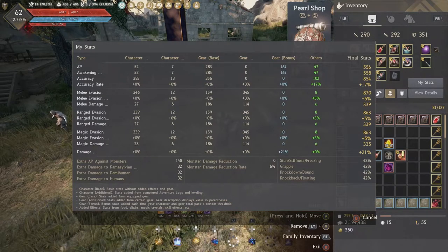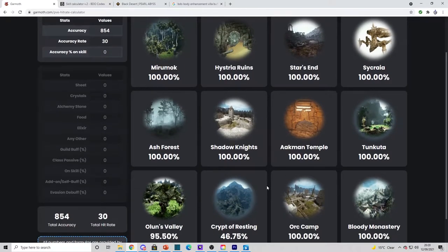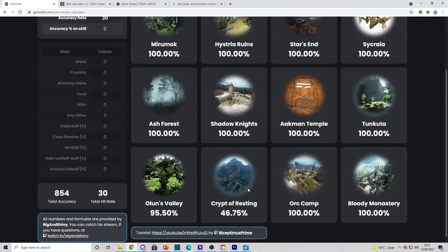Once you've got those numbers jotted down, go to Garmoth.com — linked in the description below. Pop in your accuracy value (for me it was 854) and your accuracy rate (30%), and this will show your hit rate in different end-game grind zones. If you don't see your grind zone in the list, you've definitely got 100% hit rate because it's lower tier. So remember: if you've got a 100% hit rate, use the first set of skill add-ons; if you're grinding somewhere like Olund's or Crypt and don't have 100% hit rate, use the second set.